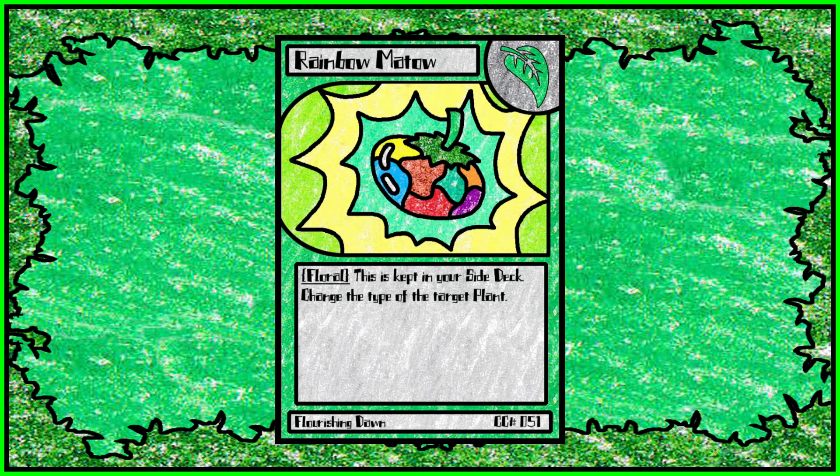Then we have Rainbow Mado. It's another side deck spell card, and it just changes the type of a plant. It used to be a 1-cost but was never used. It's mostly designed for very specific situations — some plants require a specific type for evolution or for certain equip cards. It's a niche card, but it could have some very good uses.